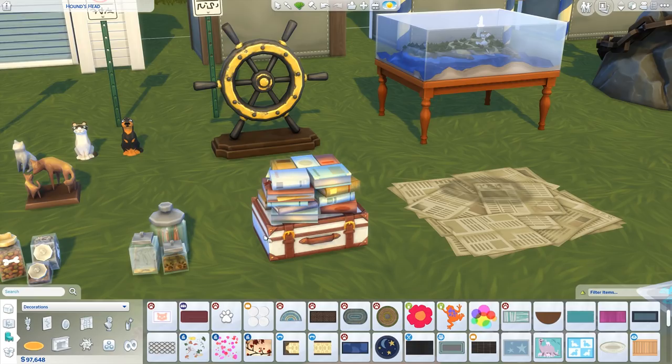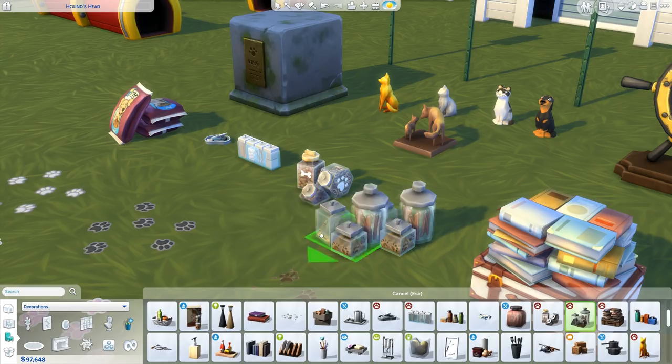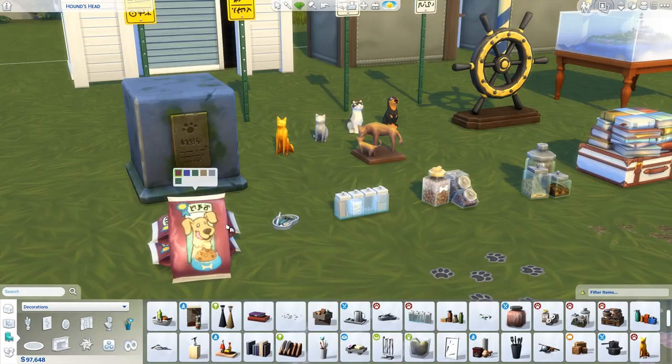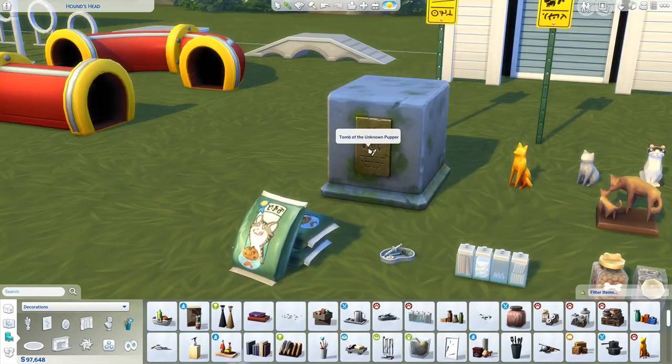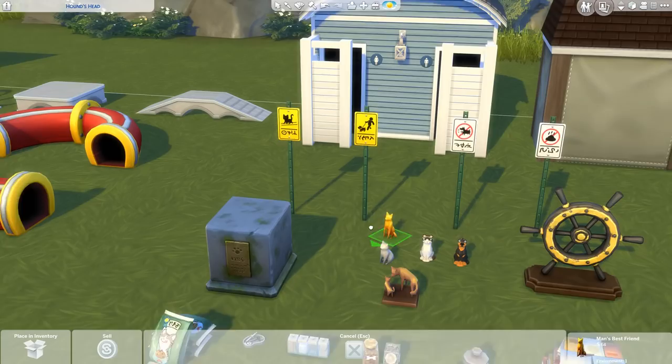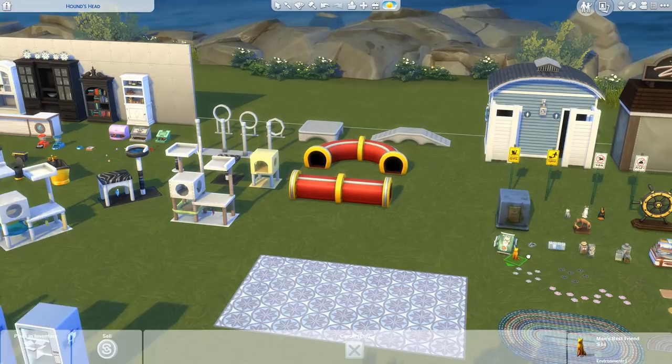We've got a bunch of new countertop items that you could use either in your home for pet treats or in a vet clinic. All those little things in there with a little medical tray, bunch of dog — or pet — food. And then this one here is called Tomb of the Unknown Papa. That's so sad — why is he unknown? Then we've got a bunch of new little statues you can put on top of tables or pedestals. These statues have three different colors: gold, silver, and bronze.